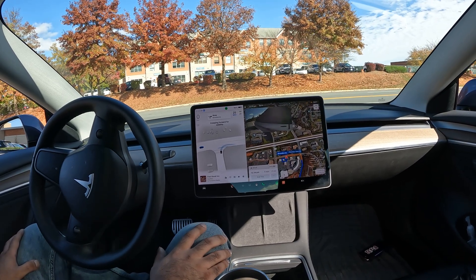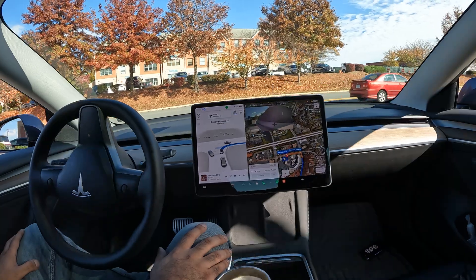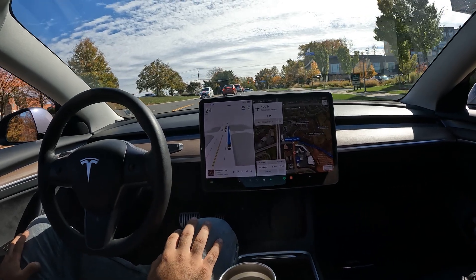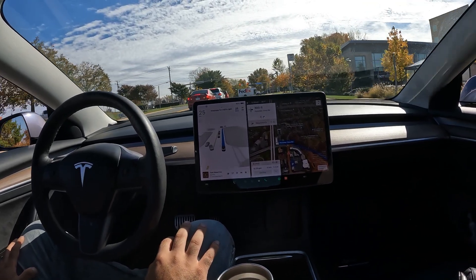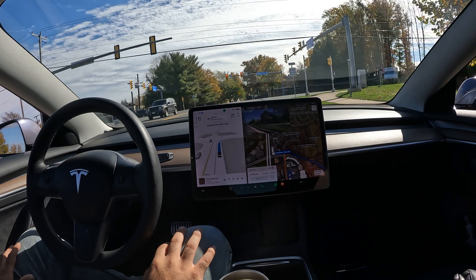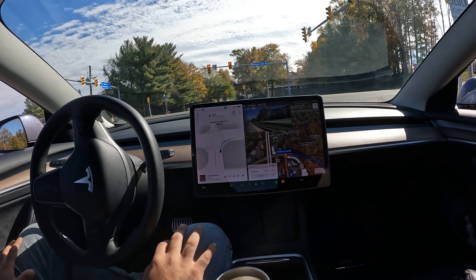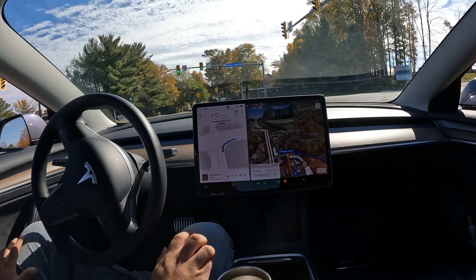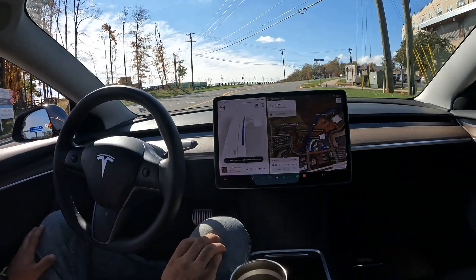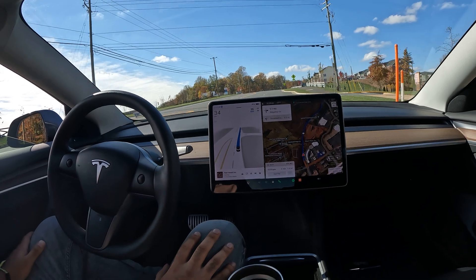Creeping forward trying to make a right. This is going to be build 11.4.7.3, which is the latest build — brought up some nice UI updates to my car. I think certain builds bring different things to different cars depending on the hardware you have. That comes down to your car — like if you've got a Model 3 or Model Y, and then single motor, dual motor, Hardware 3, Hardware 4 — what kind of processor do you have in there. I think it takes all of that into account.